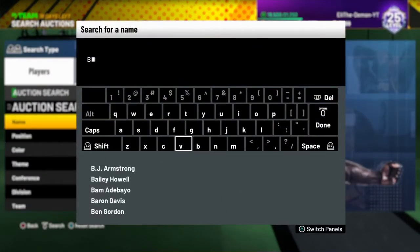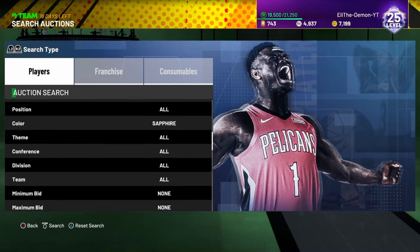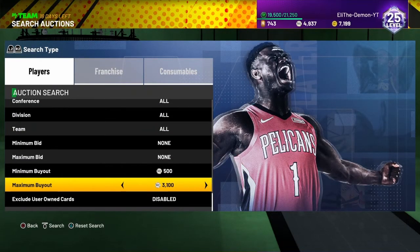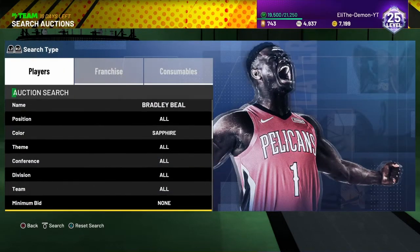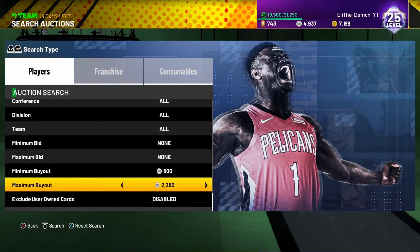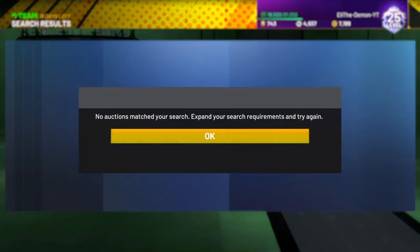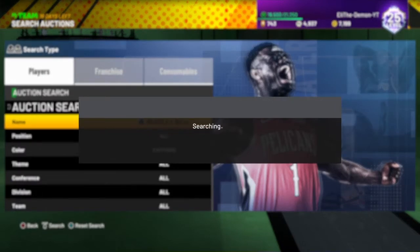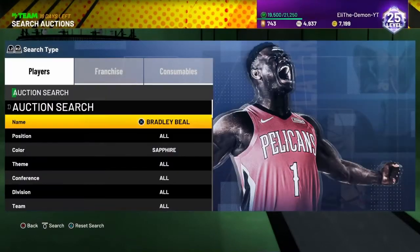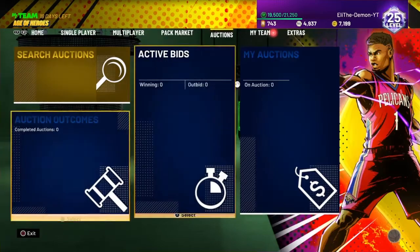Bradley Beal — let's see. He's going for at least 3k right now. Bradley Beal, going through Sapphire — 3,000, I told you. It's 2,000 for 50. So right now, y'all wanna snipe him for 2,000 or lower. That's how much I was sniping for. And there you go — there was a snipe right there. 2,000 or lower, that's how much you wanna snipe Bradley Beal for.